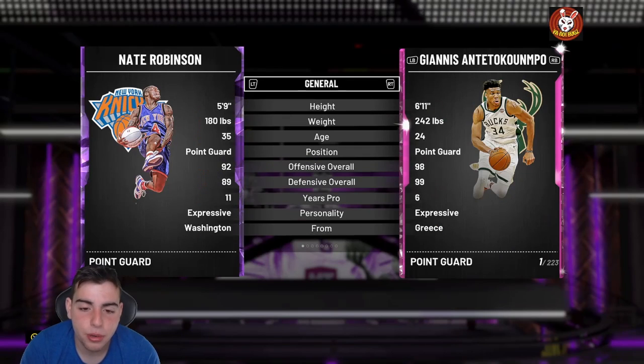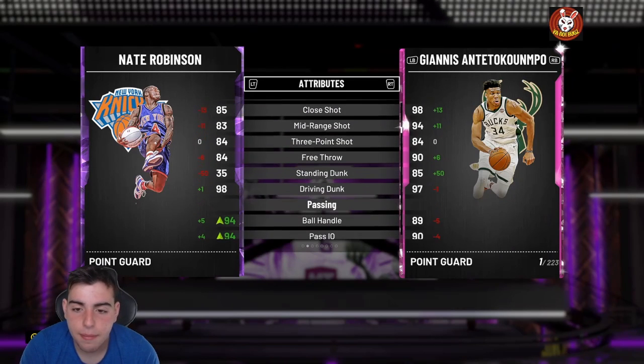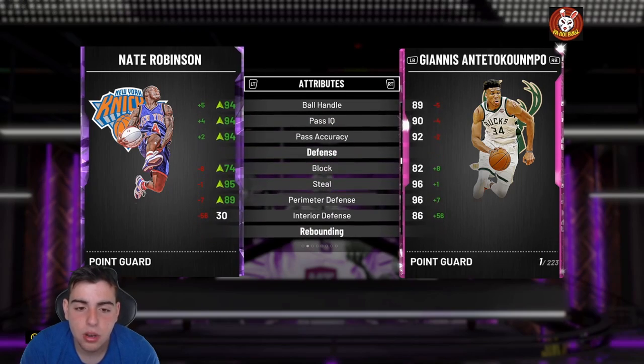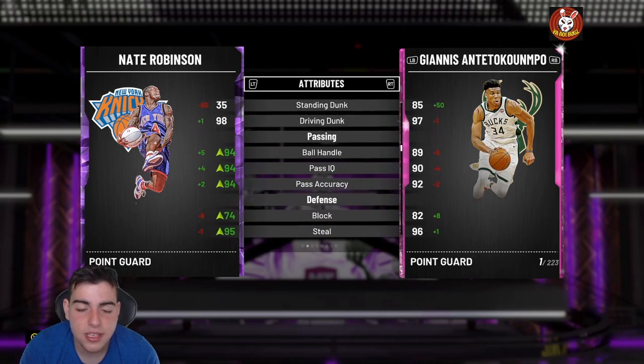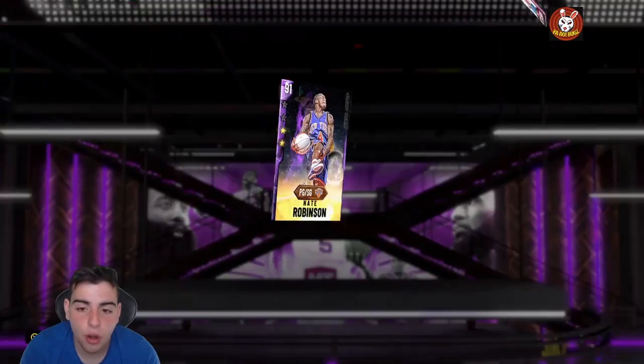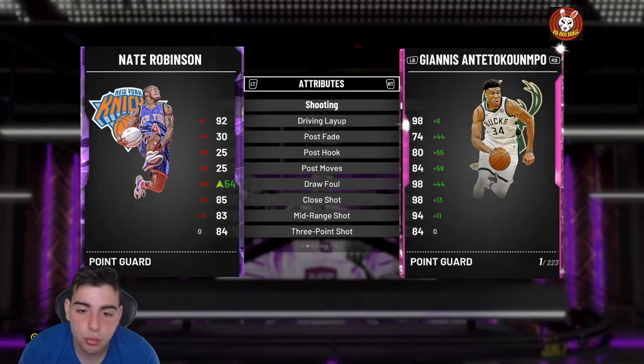Nate Robinson — he might be really small but I went off with this card and I really recommend you guys try it. He's got a 74 block with his little frame on his AMY card. If you can evolve him to his Pink Diamond card, that's another really good card too.